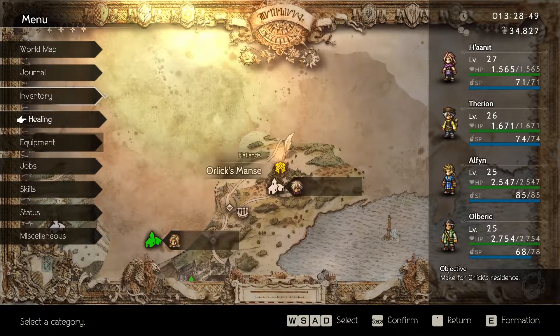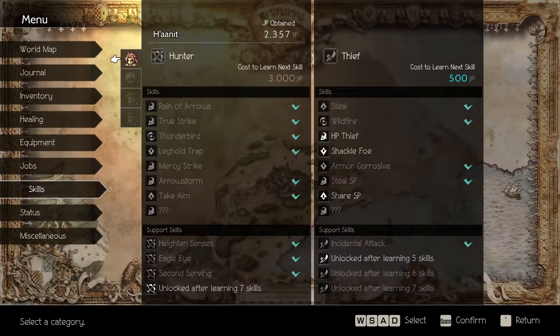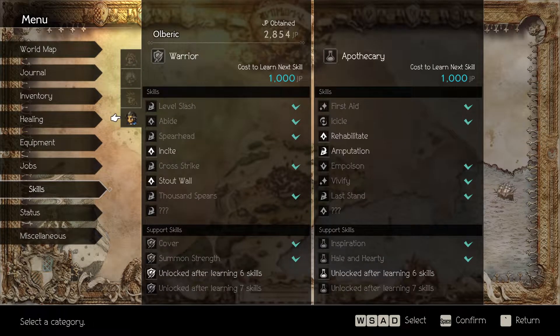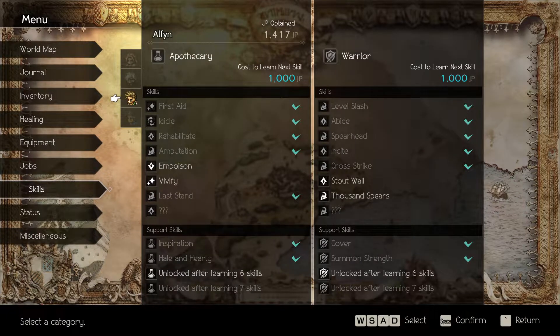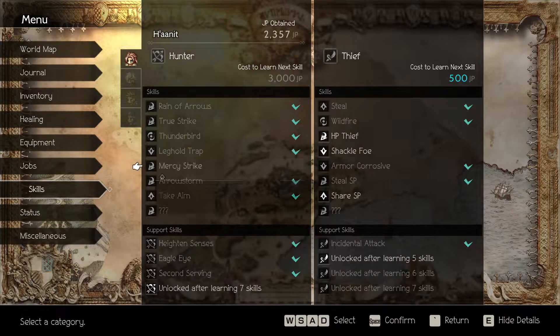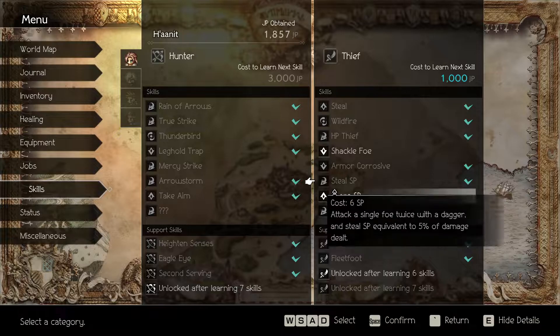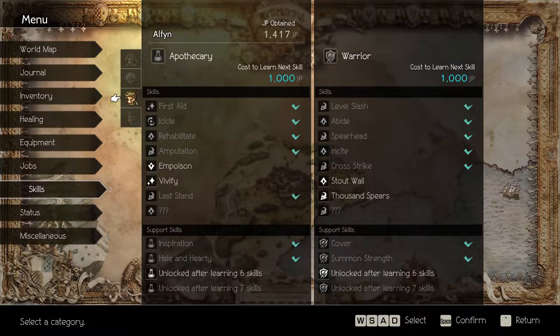Let's see, is there anything we need to do? We can learn some new skills all across the board. Therion's gonna need 3000 JP before he can learn his next Thief skill, and he needs another Merchant skill. Hannit could use HP Thief though. Alright, that's good for us.